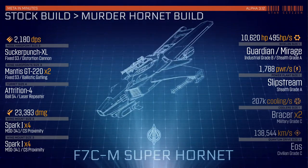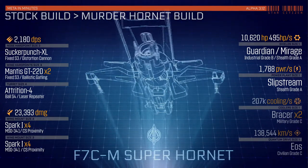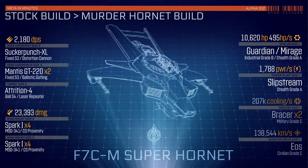On that same note, we've also taken the Regulus Power Plant out and replaced it with the much sneakier Slipstream. We take a bit of a hit in power per second, but it still puts out enough to keep everything running at maximum efficiency.